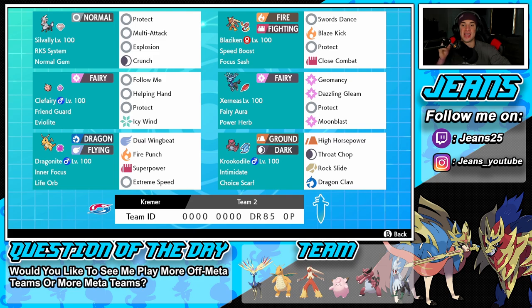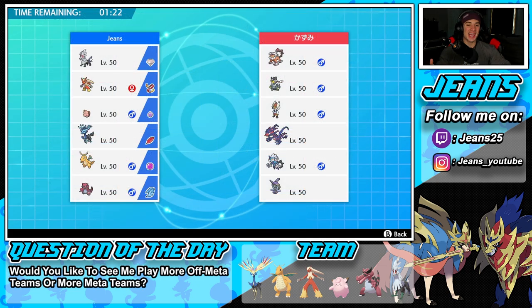Let's hop onto that ranked doubles ladder and get some wins with this off-meta Xerneas team. We're hopping into our first battle, going up against an Eternatus alongside Landorus, Urshifu, Cinderace, Thundurus in his other form, and Tornadus as his final Pokemon — a decently good looking team.